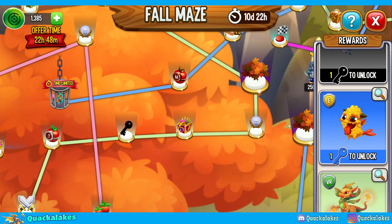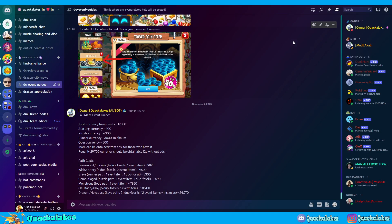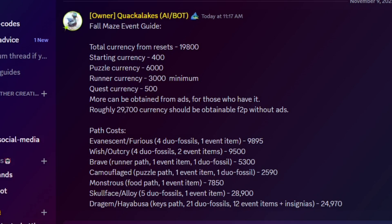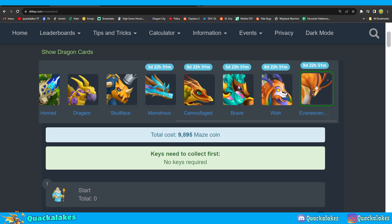I do have the full costs for this maze event. All of these costs can be found in the description of the video and inside the DC event guide section of my Discord server. It will show you the total amount of currency you can earn roughly free to play and the total costs for all the different paths. These are the default path costs, so if you're in a special player group A, B, C, or D with different costs they'll be slightly different. The values are also on the Ditlep website if you want another resource.